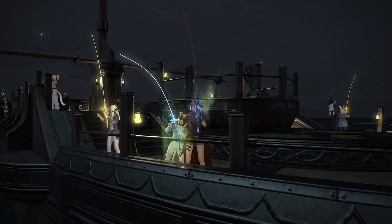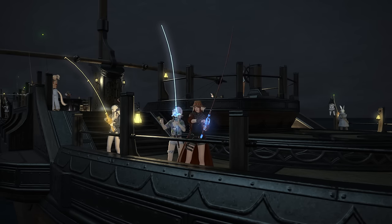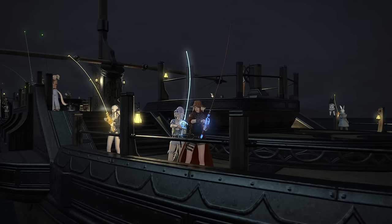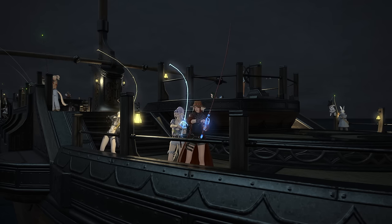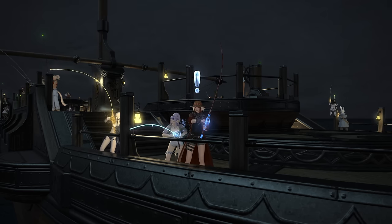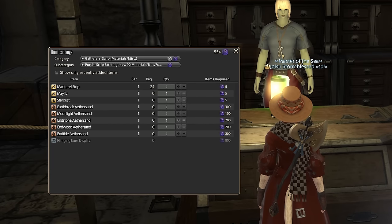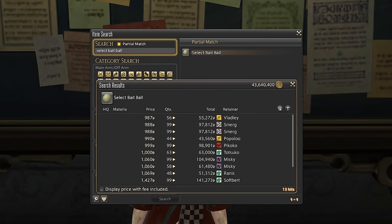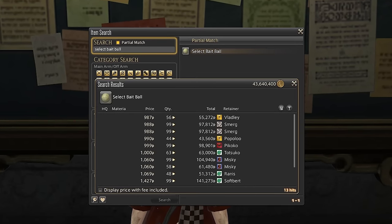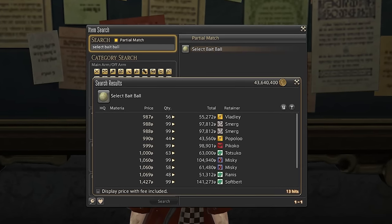Next up, ocean fishing. While it's technically not a daily capped activity, you can usually only catch a boat or two per day depending on your playtime, because the boats depart every two hours or so. Not only is ocean fishing the single best way to level your fisher from level one, but it also rewards you with lots of white gatherer scripts even on mediocre runs. At the script exchanges, these can be used to buy various ingredients and baits to sell on the market board. One example are the select bait balls, needed for the fishing relic in the current expansion. I've easily sold 50 or more stacks of these for 50 to 100,000 gil each.